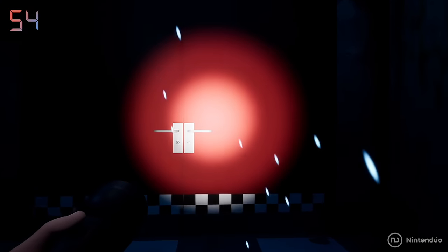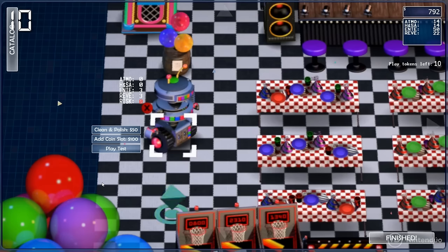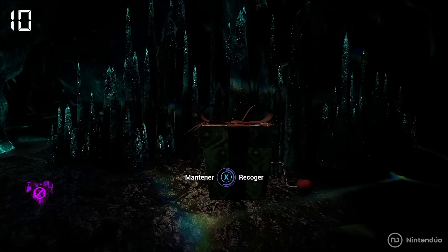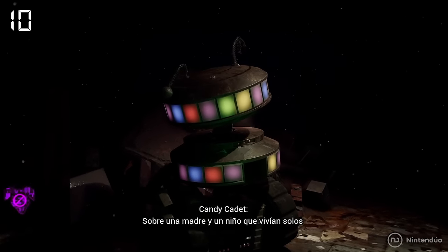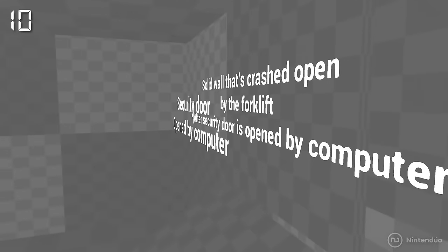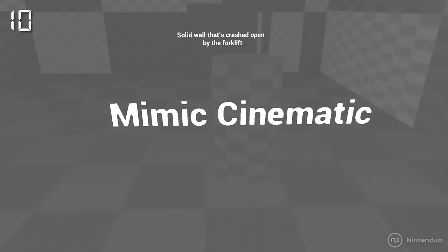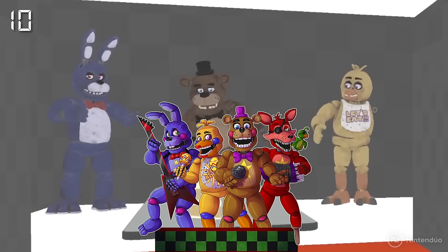In addition to the FNAF 6 Pizzeria and ruins, in Ruin we can find the Robot Candy Cadet, one of the animatronics we could buy in Pizzeria Simulator that told stories. Here it also has a story to tell if we manage to collect all the FazCoins, explaining that a woman and a boy had a monster locked in the basement — a metaphor for how Vanessa and Gregory locked the Mimic in the depths of Pizzaplex. According to the game's files, Steel Wool Studios intended to add more FNAF 6 references to the final stretch of Ruin, such as the Rockstar animatronics, but this idea was eventually discarded.